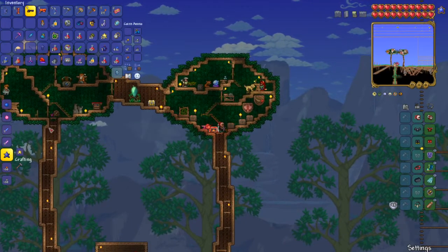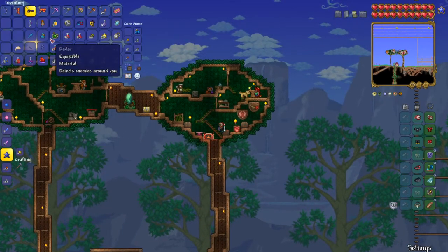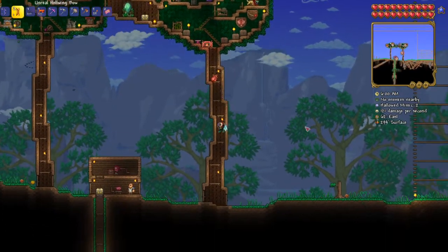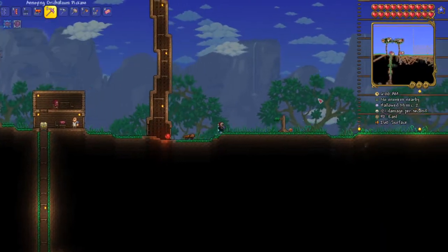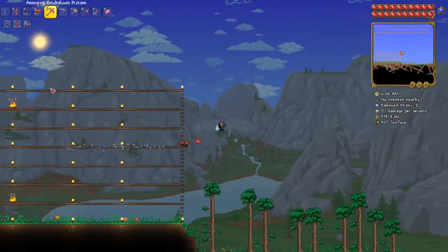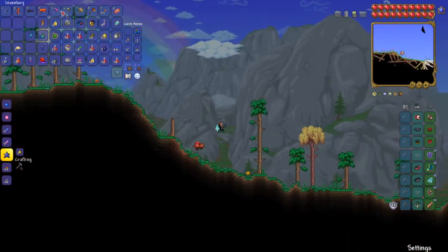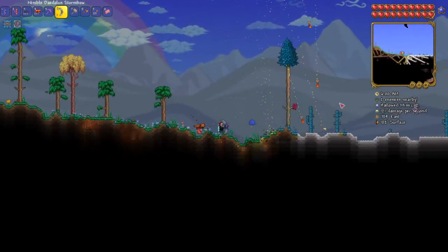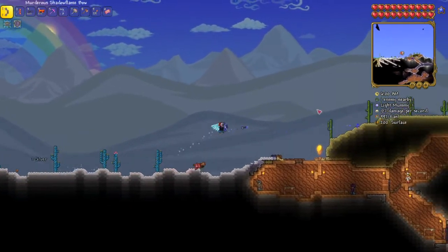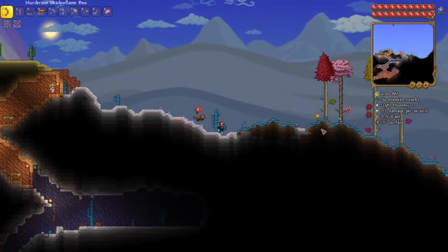Now I just need to collect the stuff I need. I need to collect the materials to make some holy arrows to go with my Daedalus Stormbow, and then we can maybe fight the Destroyer this episode. I think we could probably do it. This desert biome is getting a bit bad - 127. That's just one bit of desert. Let's go get some pixies and unicorns. I've got a pirate invasion which is quite good. Unfortunately since the hallow came up it could also spread through the desert to the surface.